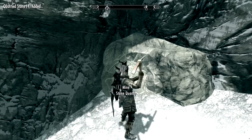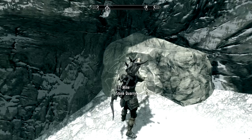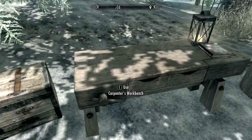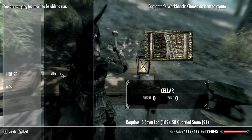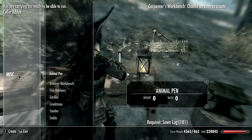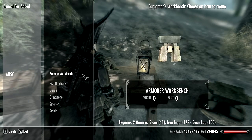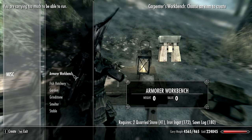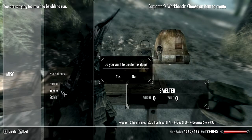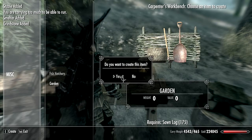Later when you have a steward, if you really don't want to spend the time mining and digging clay, you can get your steward to buy them for you — with your money, of course. Now that I have some stone, I'm gonna make a cellar. The cellar is one of the best parts of this house — I'm really pleased with it. You can also add an animal pen, a whole armory sort of setup with an armory workbench, grindstone, and smelter. You can also make a stable and a garden, which is really cool.